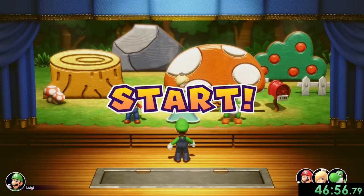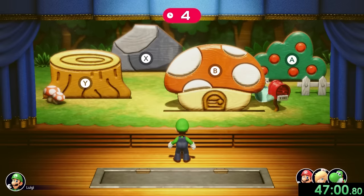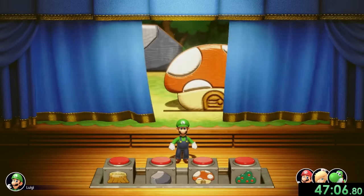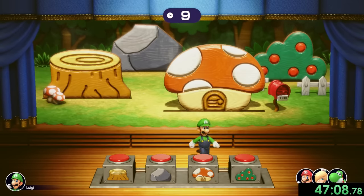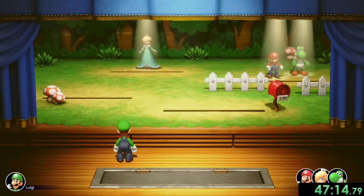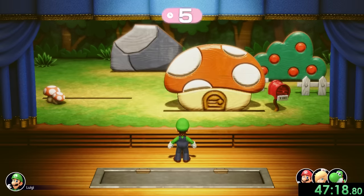That leads us to Hide and Seek, which is going to be another luck-based one. We have to hide behind one of these things and hope Luigi doesn't guess where we hide. Unfortunately I can't communicate with my teammates and we can't all pick a different hiding spot, so we kind of just have to hope Luigi won't pick any of us. The first one's going to be a log, and that's pretty nice. We did go for the three-person team because I feel like it's a bit more consistent that we win when we're part of the team.